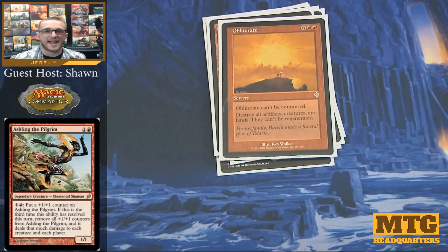Obliterate is the first actual board wipe we're running. At a cost of 8, it's kind of expensive compared to most board wipes other people run. However, the added benefit is that it can't be countered. Of course it blows up lands, so with the Ashling deck you're typically trying to keep some lands in your hand just in case for later. Things also can't be regenerated, which is a nice bonus, though it is more expensive than something like Wrath of God.